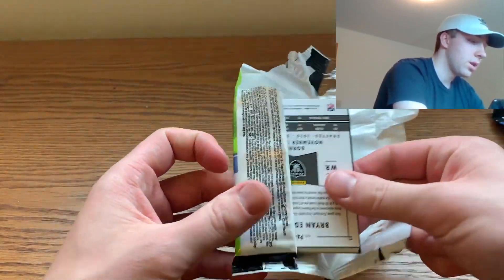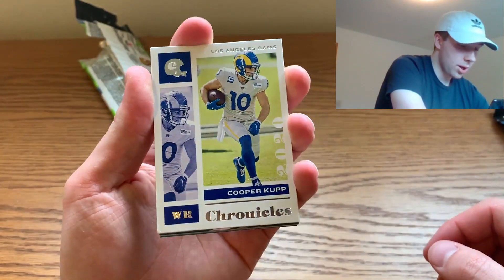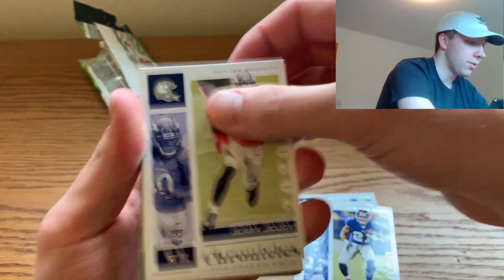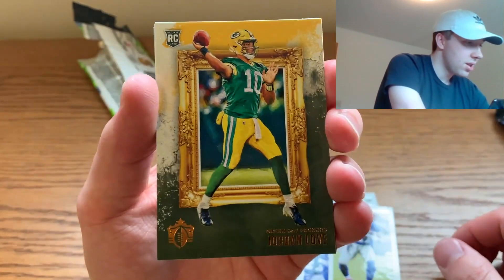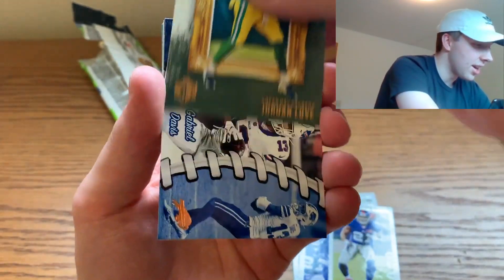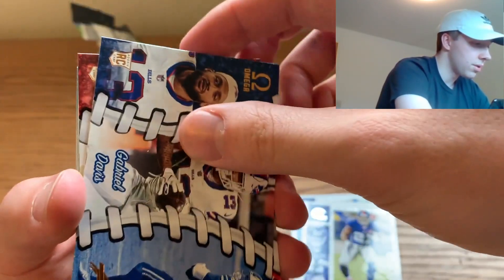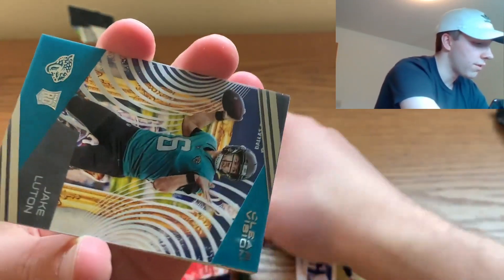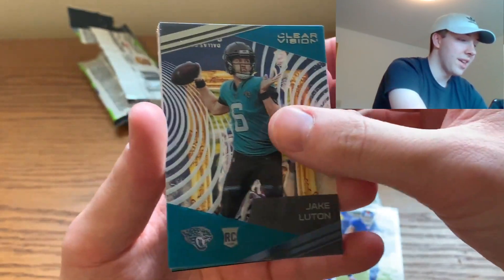Right off the bat we got Cooper Kupp, Robbie Anderson — these cards are very sticky — Jerry Jeudy, Brandon Aiyuk, and a Jordan Love canvas painting card. I think this card is so sick. And a Gabriel Davis. We also pulled a Clyde Edwards-Helaire — I believe these cards are exclusive to fat packs — and what's this? A Jake Luton clear card, that's pretty sick.